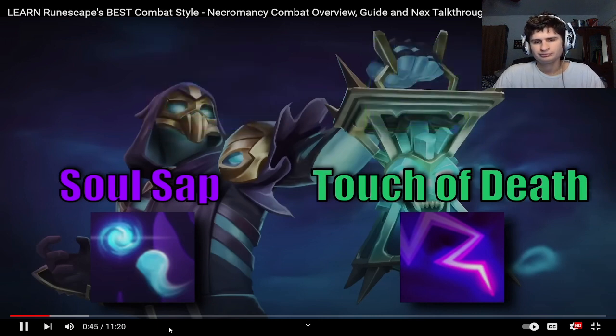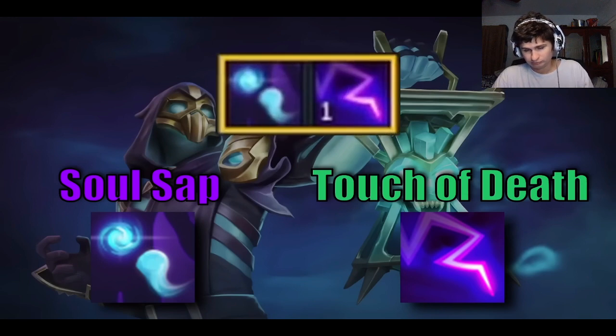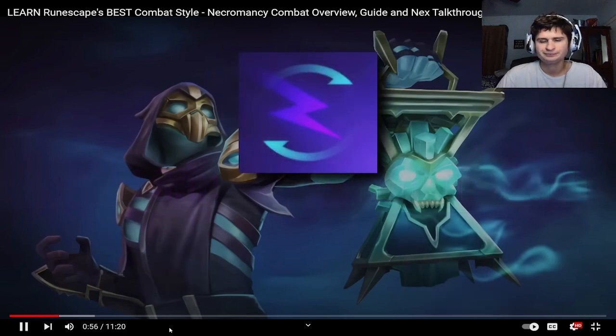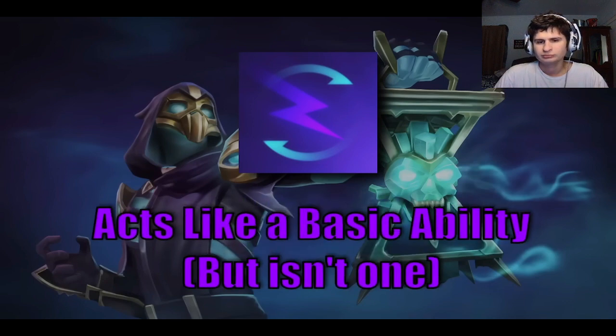You want to keep these two abilities on cooldown as much as possible, so you can even set up a two-slot revolution bar for them so that the game uses them over basic attacks. Necromancy has a slightly different basic attack to other styles — it acts like a filler basic ability in how much damage it does and adrenaline it generates, however it's not a basic ability, so it isn't affected by effects like Fury of the Small.